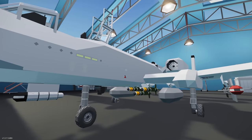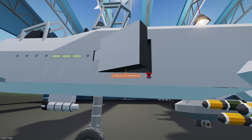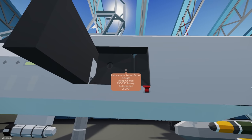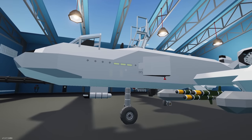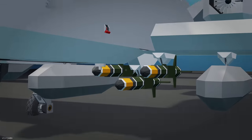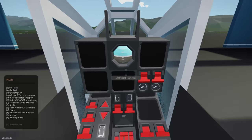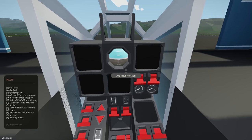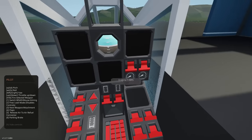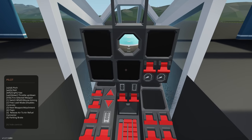One thing a lot of you guys asked for was an option to reload the big drum magazines, so now we've got a little hatch here that you can use to manually reload without having to respawn the vehicle. Let's jump in the cockpit - this is probably where the biggest change has happened. You can see a lot has changed - I've added all kinds of screens and buttons.